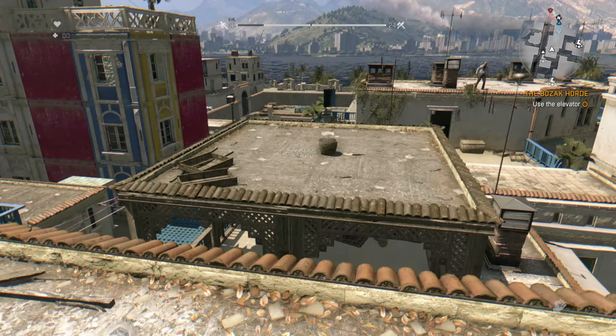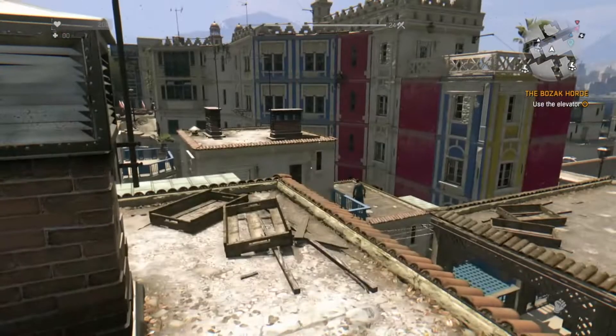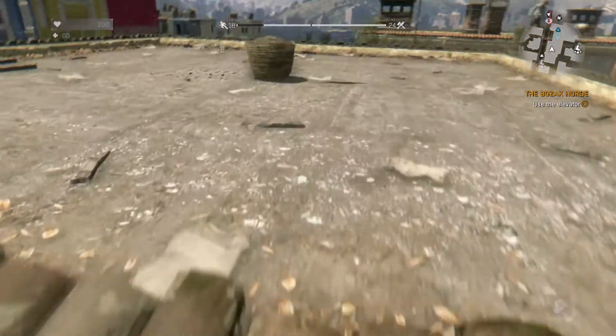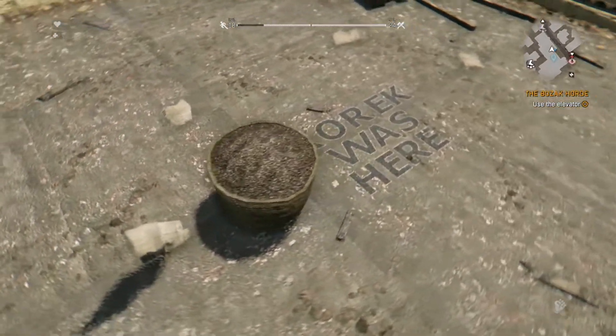Ladies and gentlemen, this is Eric 88. This is the location of the Cork Machete Version 2. You have to glitch in old town — you'll find it hovering above a pot that says 'Cork was here.'